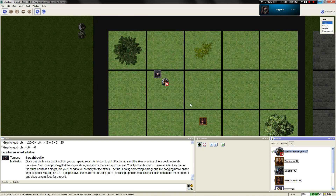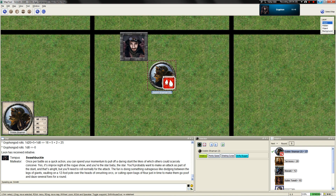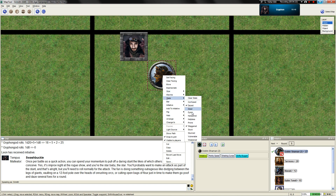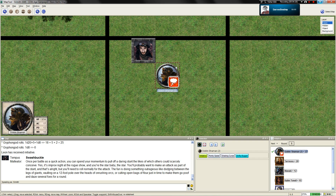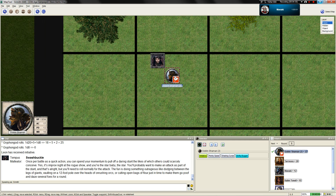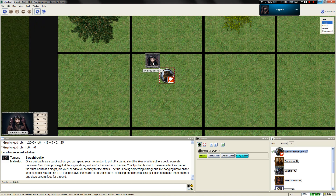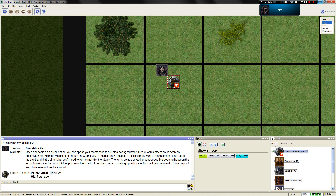The goblin shaman, who is dazed - though the dazed state doesn't display because of the staggered token - is looking seriously concerned and contemplating his odds. Because this is a test combat, he's just going to try and swing at Tempest anyway with his pointy spear. This is at a minus four. That is a 10 versus armor class that just bounces off the bark skin. That is the goblin shaman's turn.